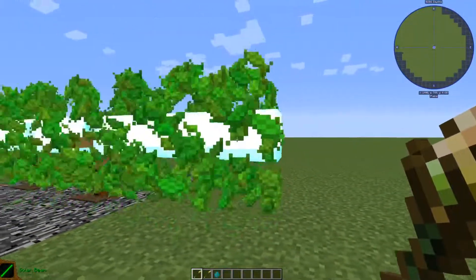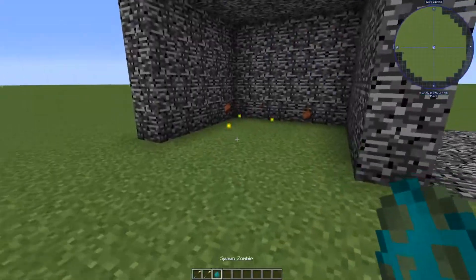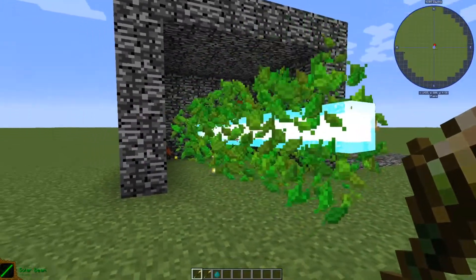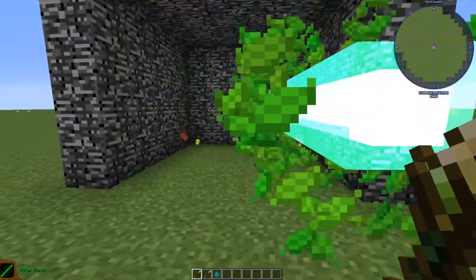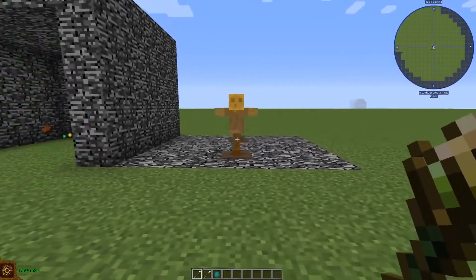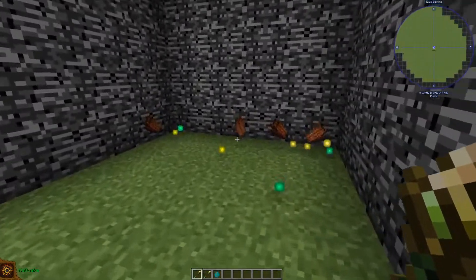After that we have the solar beam, which shoots a laser that keeps dealing damage to mobs after hitting them. You can see it keeps dealing damage and kills them with just one hit.